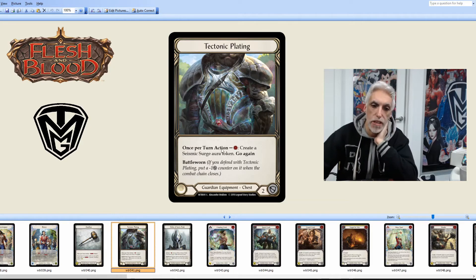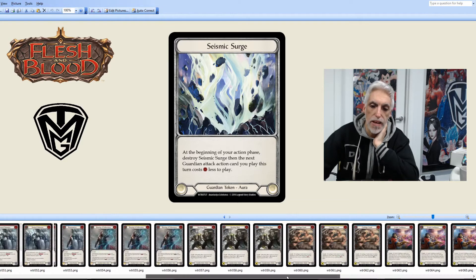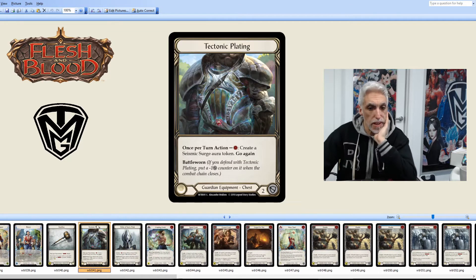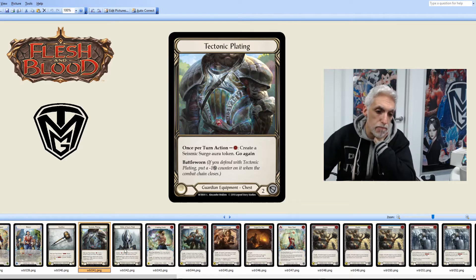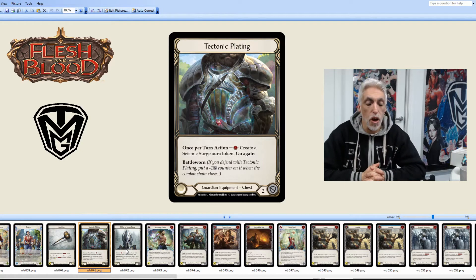Tectonic Plating: once per turn action, create a Seismic Surge aura token, Go Again. It also has Battle Worn with one counter and defends for two — a pretty good piece of equipment. The Seismic Surge token: at the beginning of your action phase, destroy Seismic Surge, then the next Guardian attack action card you play this turn costs one less. Not bad, especially since this deck is very cost intensive from the get-go.